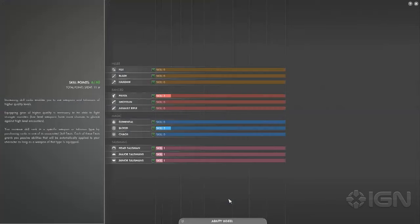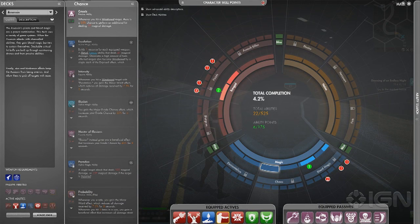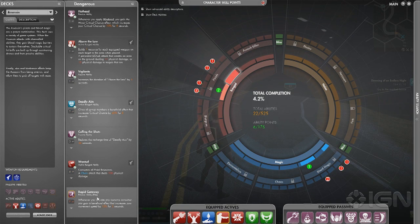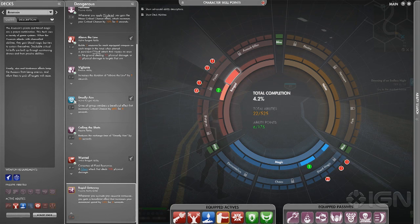In the skill menu, you can't just put everything active at once. You need to pick seven actives and seven passives. All my passives basically augment my actives. My actives are a couple of gun attacks, a magic attack, and an AOE attack. Anything you've purchased through the ability wheel you can equip on your skill bar.